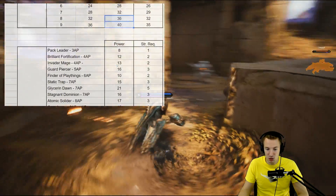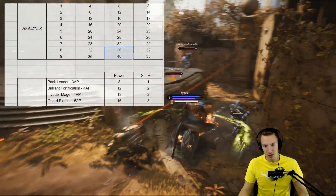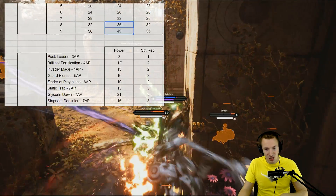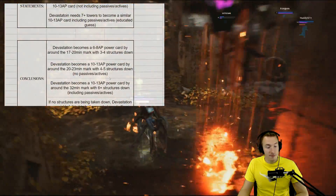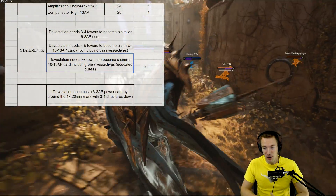Especially with Amplification Engineer, or you put it on meta heroes right now — that power through abilities, through basic attacks, can probably rival a lot of these really good top cards. That is my educated guess, and I've been doing this for a fair amount of time so I think I can say that.